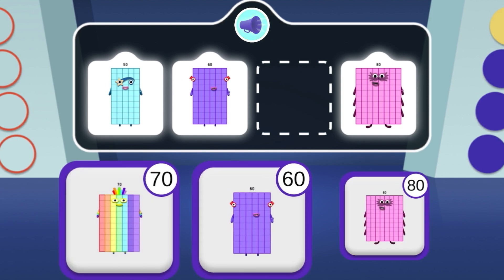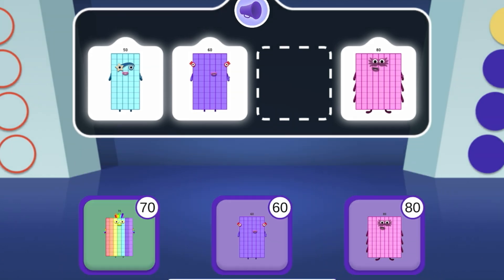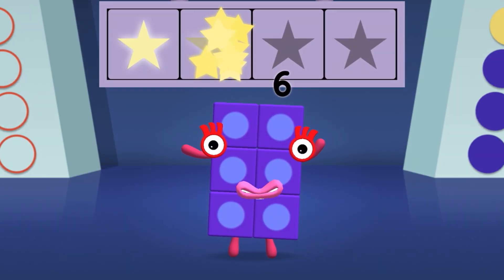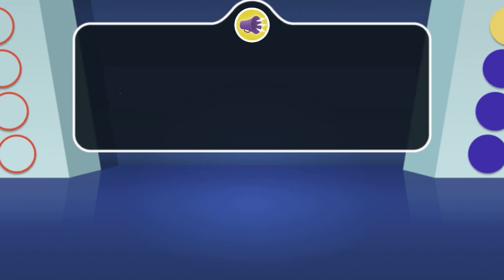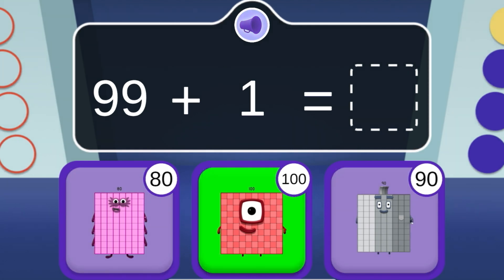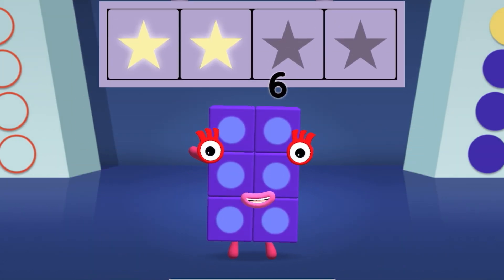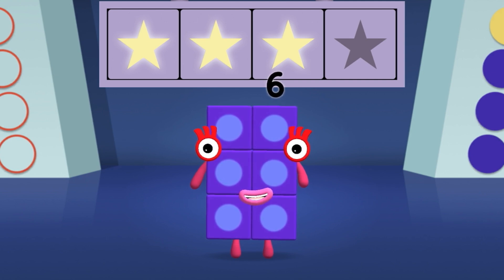Which number block is missing? Woohoo! You won two super shiny stars! Which number block is one more than 99? Hooray! You won three super shiny stars!